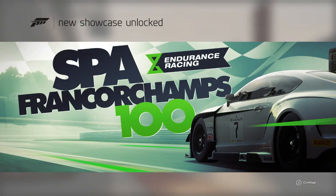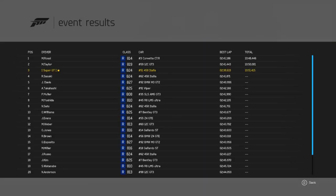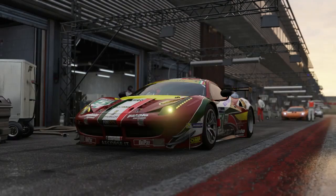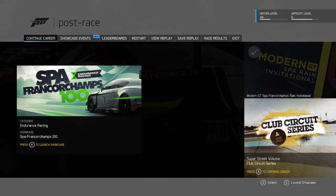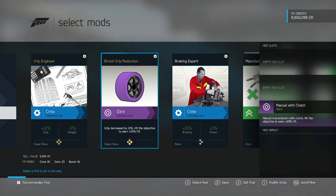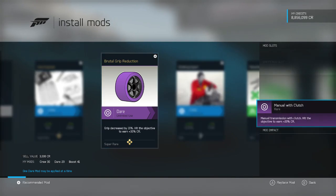New showcase unlocked: Spa 100 Endurance Racing — very nice! I was actually three seconds a lap quicker on my fastest lap but just wasn't consistent enough — that's the problem. Let's continue the career mode. We have the mods here — let's make this more interesting by putting grip down by 15%.